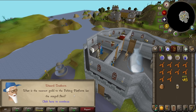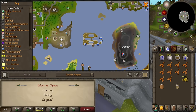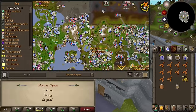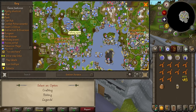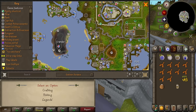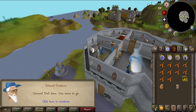What is the nearest guild to the fishing platform? I didn't know where that was. Fishing Guild is there, the Crafting Guild is pretty close, and the Legends Guild is right here. So it's between the Legends Guild and the Crafting Guild. That looks closer - I'm going to go for Legends Guild. Correct! One more to go.